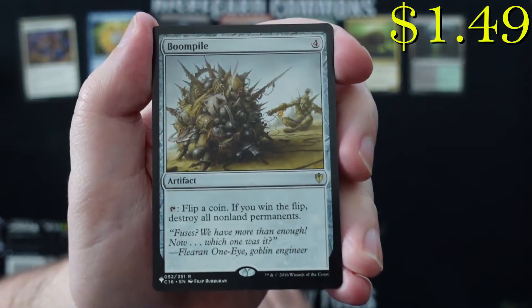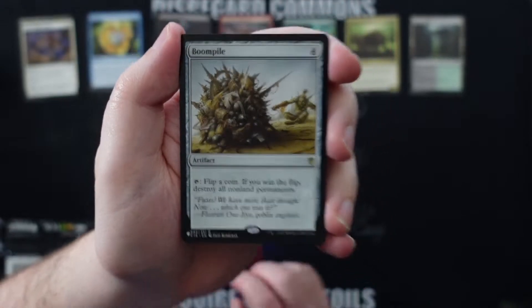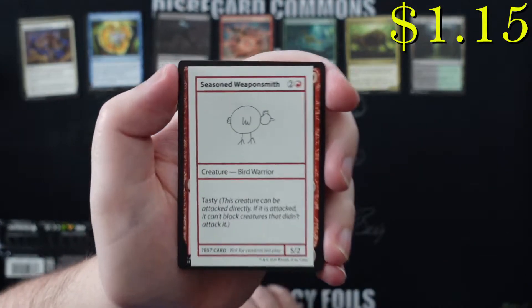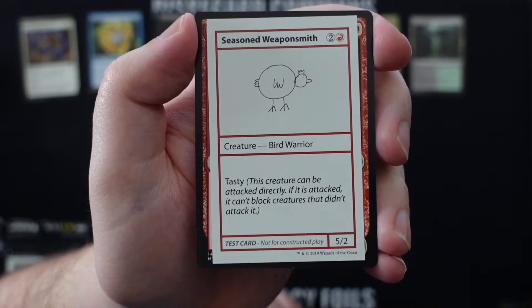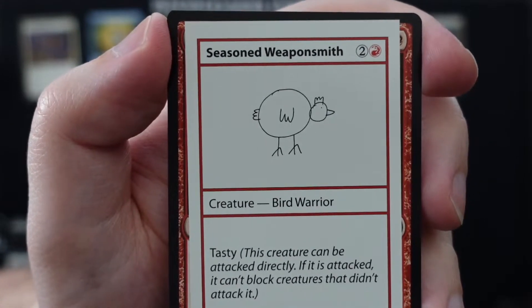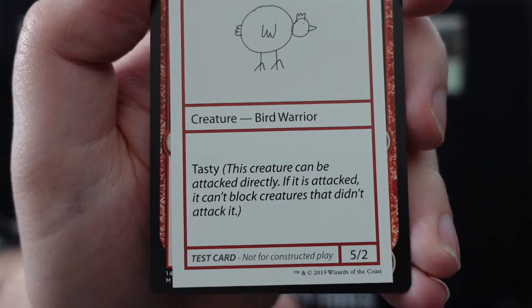Our rare is a Boom Pile — pretty hilarious little card, very fun for your Commander decks, adds a little chaos to your EDH games. And then because these are Convention Edition boosters, you get the playtest cards. Here we have Seasoned Weaponsmith, which is a Bird Warrior — and it's tasty, look how tasty it is.